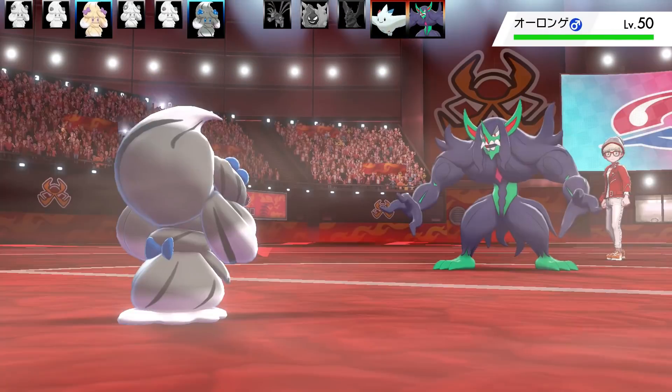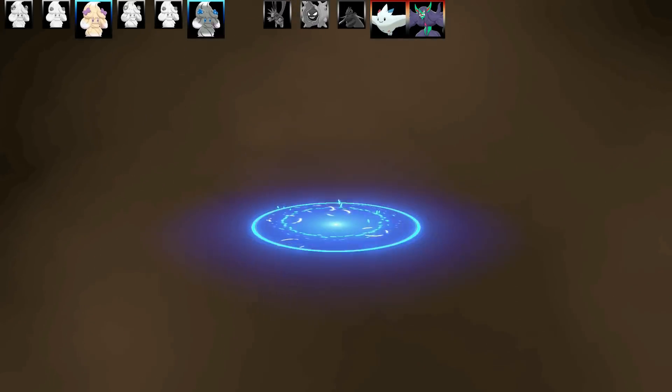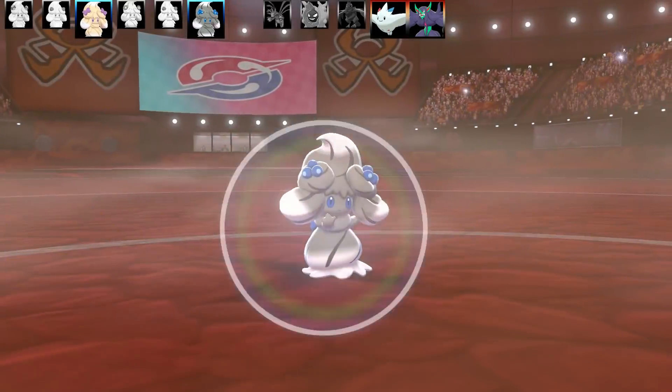Togekiss swaps out and Grimmsnarl comes in. On that swap, going for Calm Mind, which boosts my Special Defense and Special Attack.